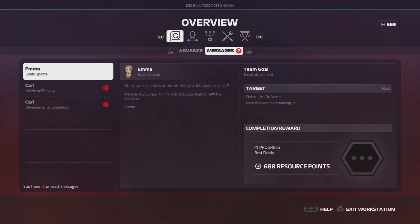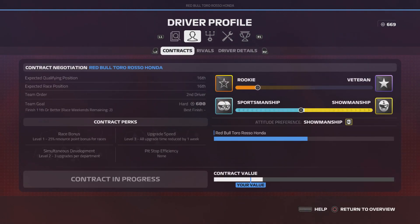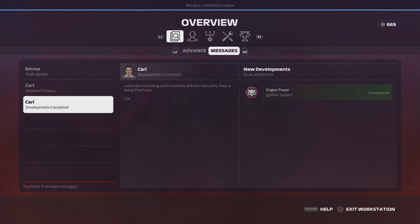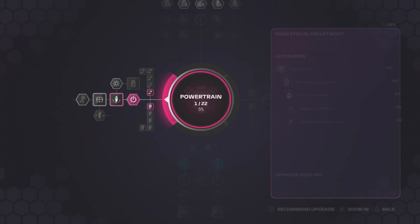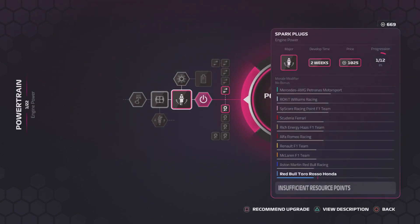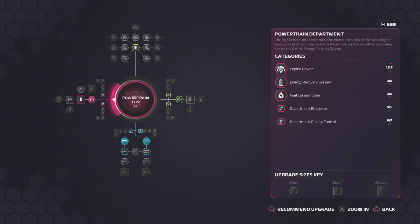Welcome back to another episode of the F1 2019 career mode. Today we're taking on the Chinese Grand Prix. We've made one upgrade to the engine power to increase it a bit, because with the Honda power unit in the back of our Toro Rosso the engine is one of the worst on the grid. The next upgrade I can't afford yet, so I decide not to do any further upgrades before this race.